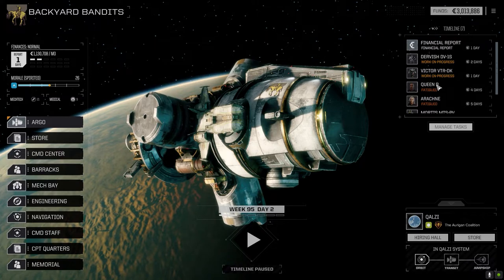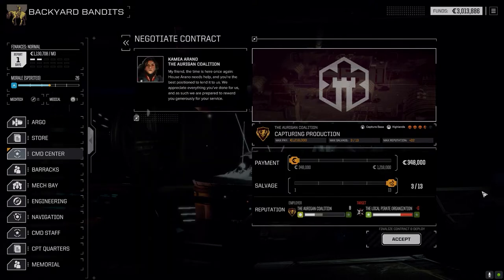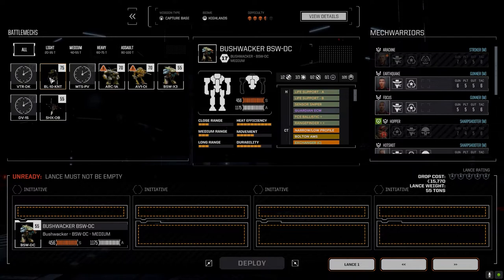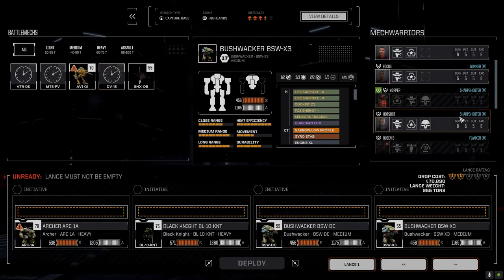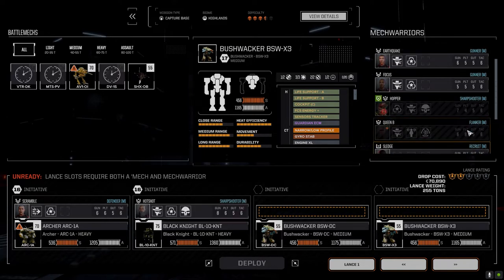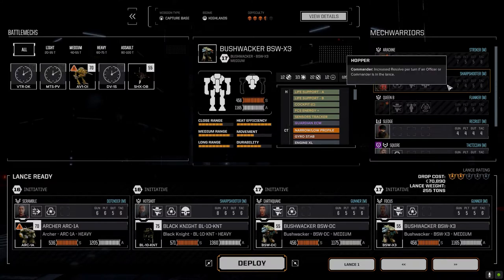Okay, we can do one more mission today — beautiful. I didn't think we'd get all three of them done but those two were pretty quick. Now we want to do one for capturing production — capture a base. Let's go ahead and do this one: three and a half skulls. Hopefully that gives us a good challenge — it's against the pirates, so we'll see. We're going to go full salvage and accept. Okay, so we want to bring the Archer, the Black Knight, and both Bushwhackers. Let's put Scramble in the Archer — she's technically the commander of this second lance. We'll bring Earthquake and Focus — those guys are going to be riding in the Bushwhackers. Let's go this route and do it.